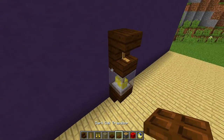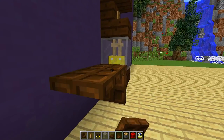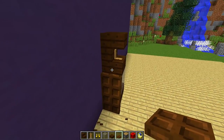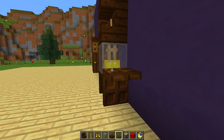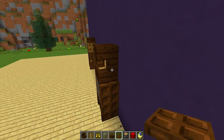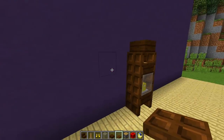Now we can use the brand new trap doors. On the side what we want to do is put a trap door here, trap door here, and one at the top as well just like that. We're going to do the same on this side — one there, one there, and then one there as well. And look how much better that looks compared to the old version.